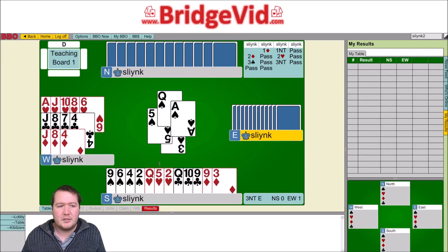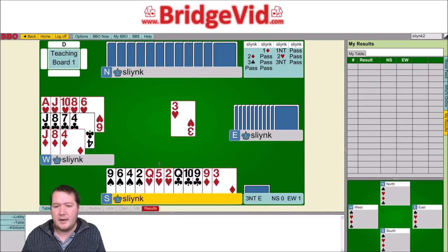At trick two, declarer played a heart — and this is where you really have to be on the ball. If you haven't seen this suit combination, this is one worth remembering. If you think that dummy is going to be entryless outside of the suit they're attacking, you can really cut their communication.